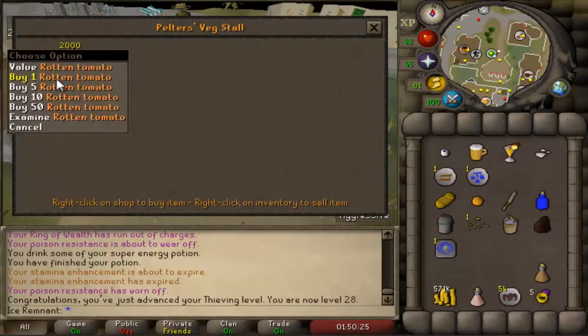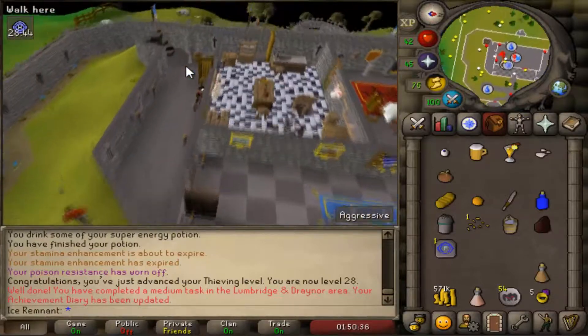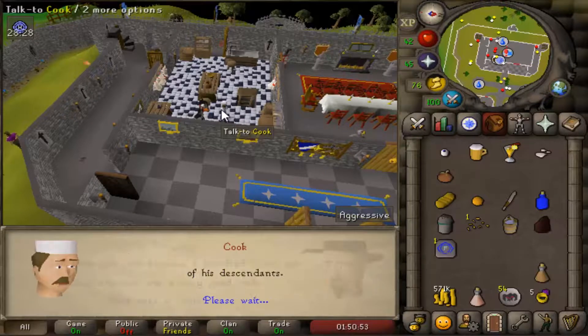Welcome back. In this video I'll be completing the goblin part of Recipe for Disaster. Since I'm uploading every member's quest, I'll start with RFT which is nothing more than a quick buy and hand in. All the items needed for this subquest are listed in the description.